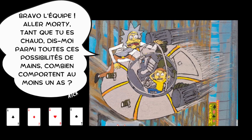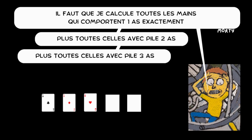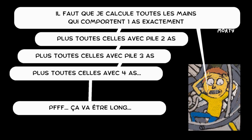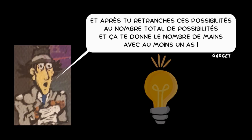Come on, Morty. While your brain is working, tell me: out of all these hand possibilities, how many have at least one ace? I need to calculate all the hands that have exactly one ace, plus all those with two aces, plus all those with three aces, plus all those with four aces. This will take a while. Wait — you can use the opposite event, it will be simpler. You can count all the possibilities of hands that don't have an ace, and then subtract these possibilities from the total number of possibilities, and that gives you the number of hands with at least one ace.